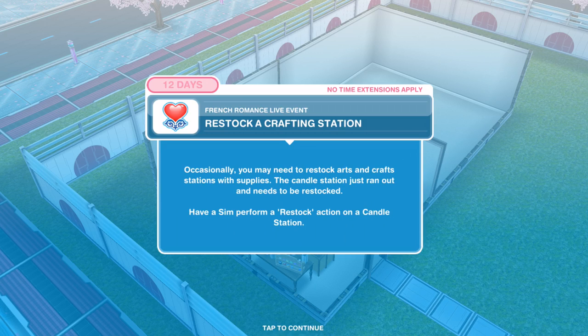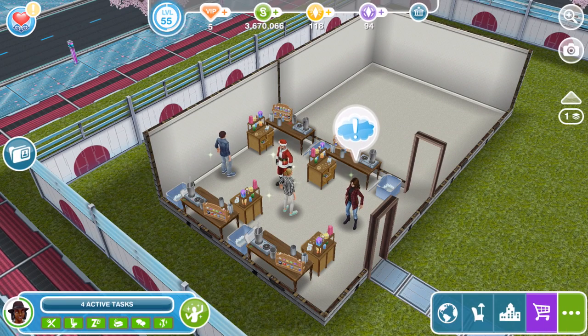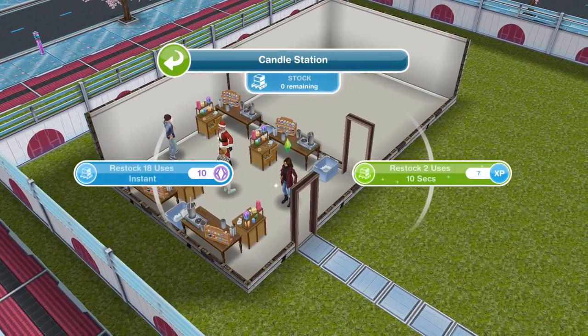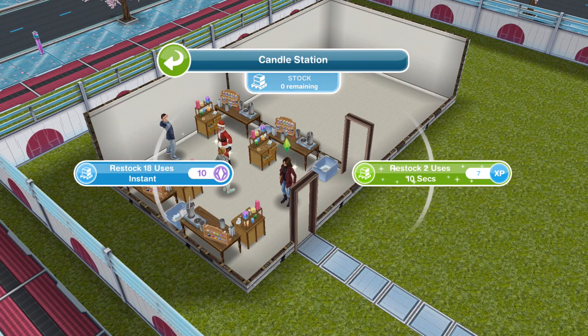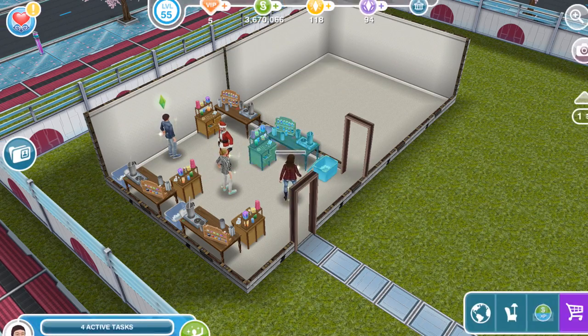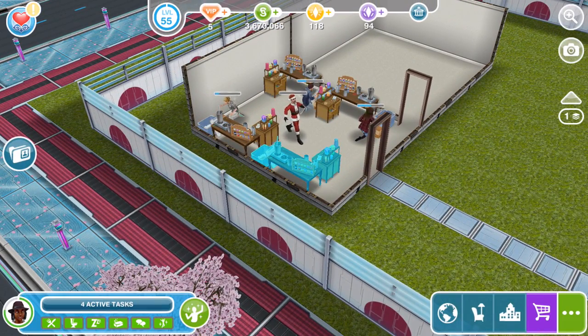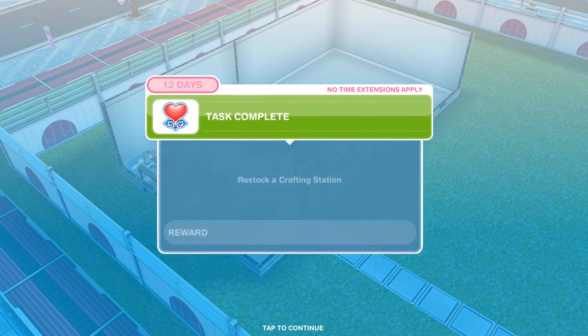Now we need to restock a crafting station — this is a different mechanic. We've never had to restock anything before. Occasionally you may need to restock arts and crafts stations with supplies. The candle station just ran out and needs to be restocked. Have a sim perform a restock action on a candle station. Again, with four sims, you want to do all four candle stations. It's restock for two uses in 10 seconds, or you can use SPs — restock 18 uses instantly for 10 SPs. We'll just do the 10 seconds quickly on all of them. Later on, restocking takes much longer, so get as much done in the tutorial while it's quick.